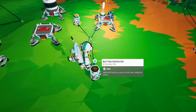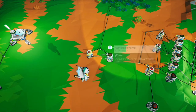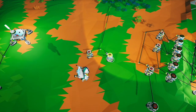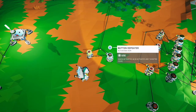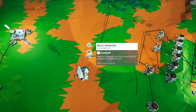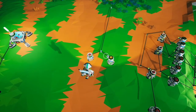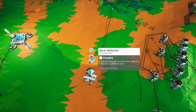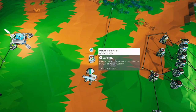Some common uses are for timers. This is a small timer where a button repeater feeds into a delay repeater with an output, and the delay repeater goes back into the button repeater, giving you a constant output at whatever the delay of the delay repeater is. This can be used nicely in a lot of logic circuits, so if you need things to happen slower or faster than they normally would, you can put in a delay repeater.